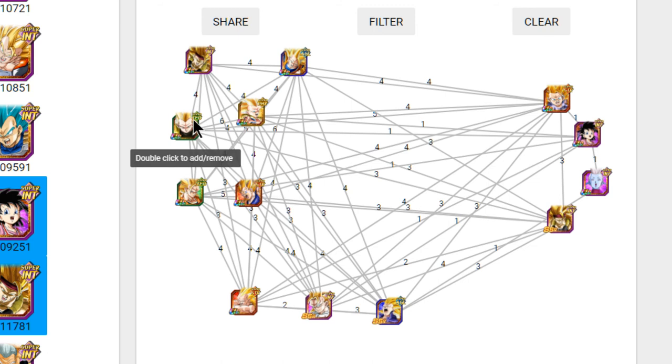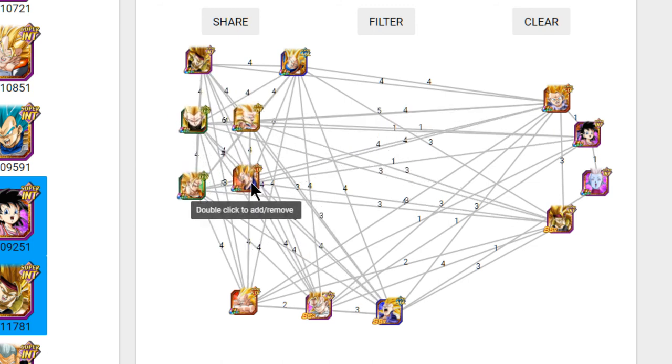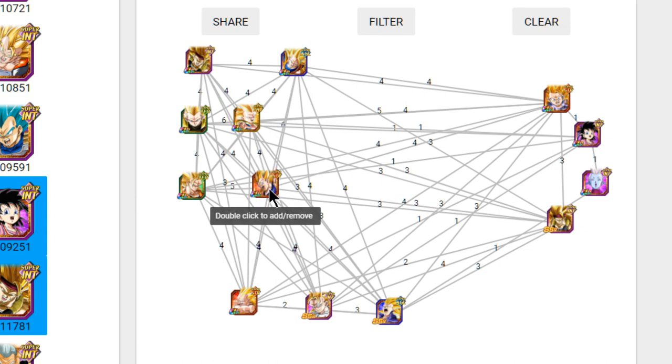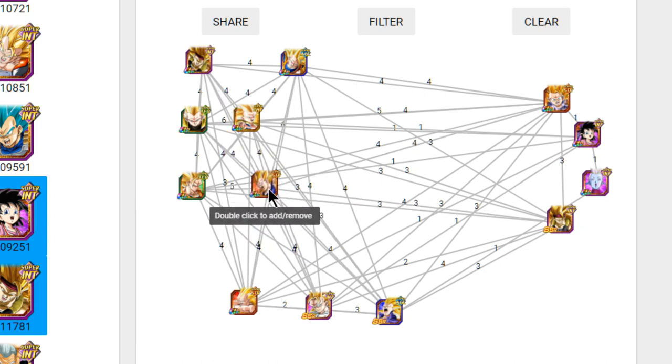Now if you don't have these two, another good setup is the Super Saiyan 3 Angel Goku and this Vegeta. I think you should still have this Vegeta on your team regardless, just because he is good at tanking damage.